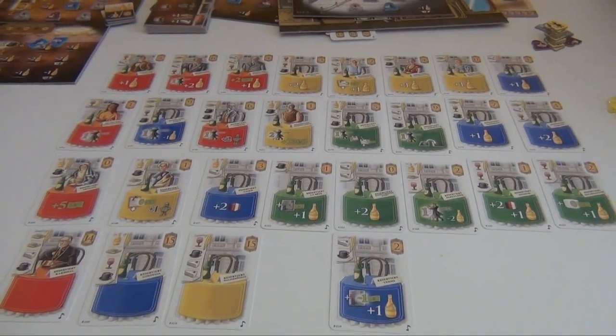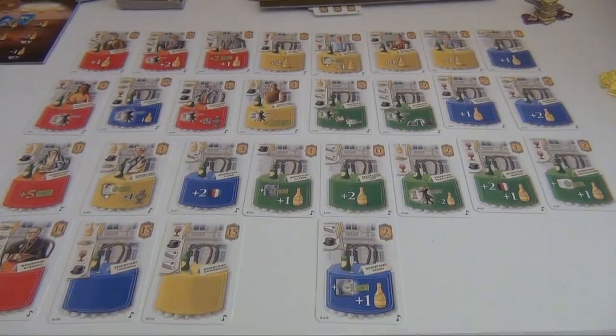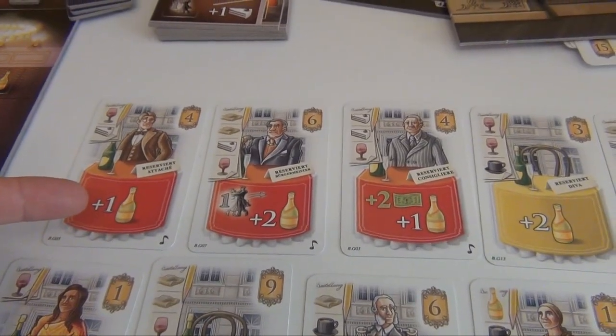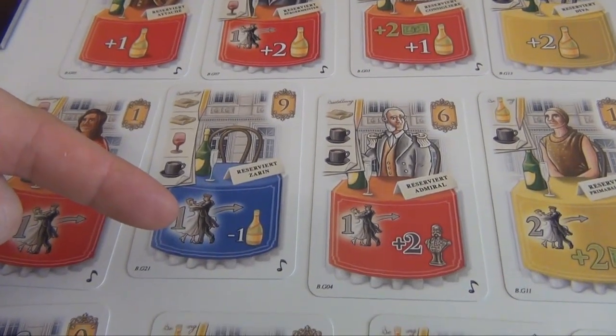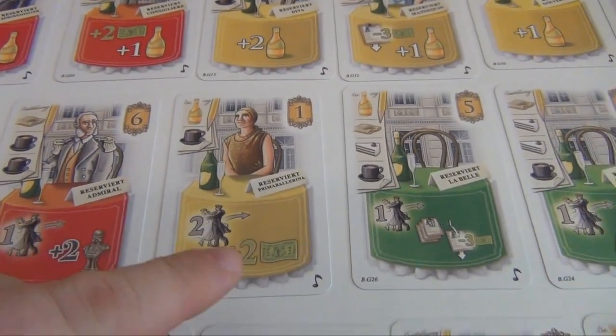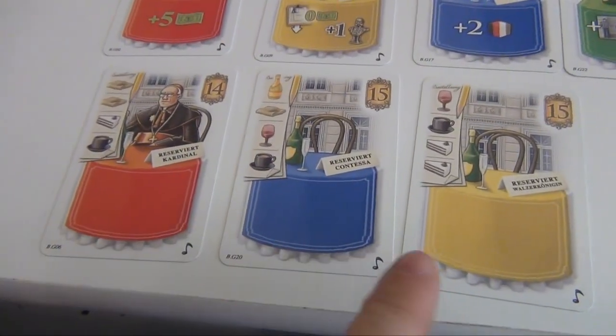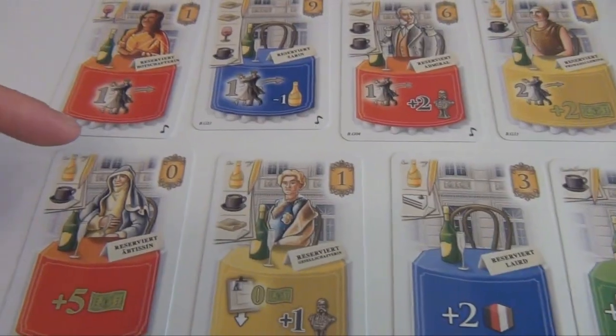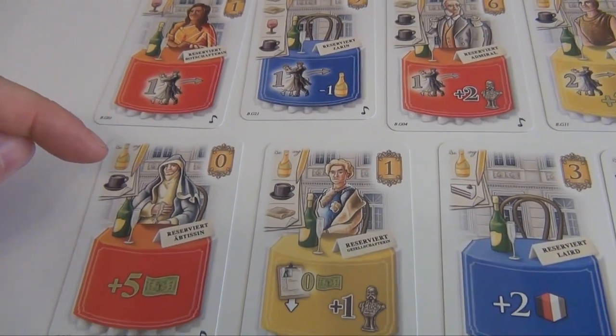Then there's a whole bunch of new guest cards. We've already seen some of the effects: you can receive champagne, send additional dancers to ballrooms maybe at a discount or even multiple ones, and you also get money. There are also some guests that don't give you any rewards but their victory point value is extremely high. And finally, there are also some guests that want to order champagne.